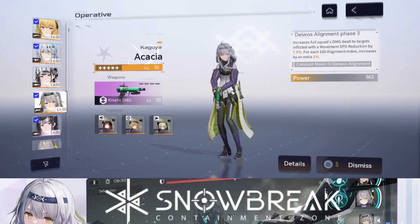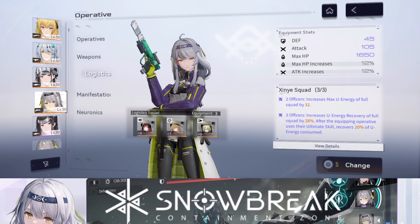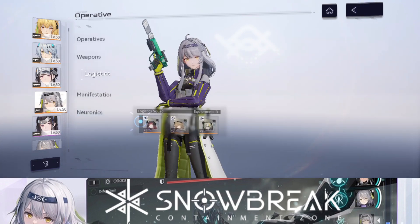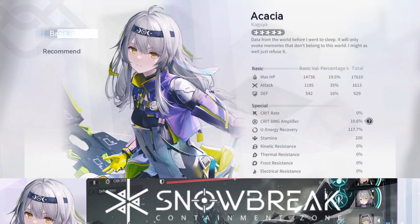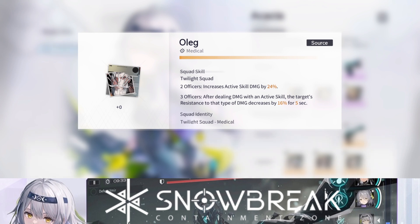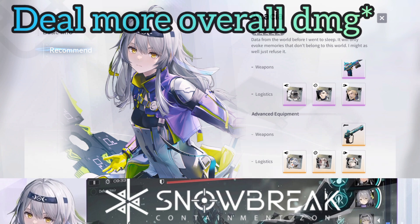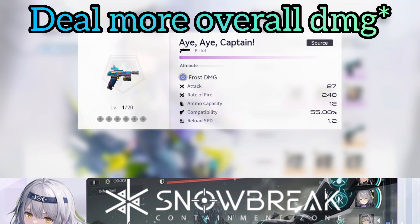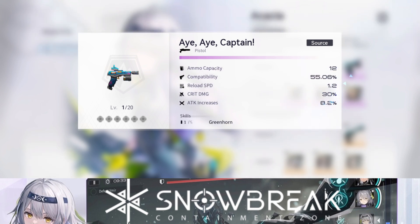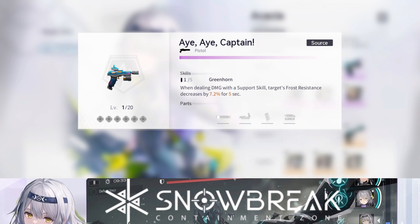In terms of Akasha Kaguya's build, I'm going to be switching this up. The logistics I'm currently using aren't what I want on her. Since this is the Frost Team and I'm also using Life, I'd rather use logistics that further decrease the target's resistance to frost damage — and since Life is also a frost character, this helps the whole team deal more damage. I also want to get a particular weapon for Akasha that I'm waiting to appear in the store.